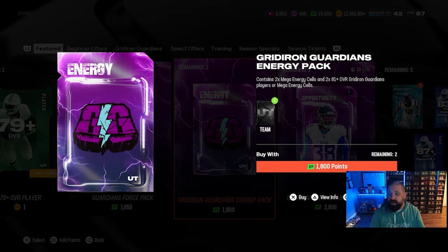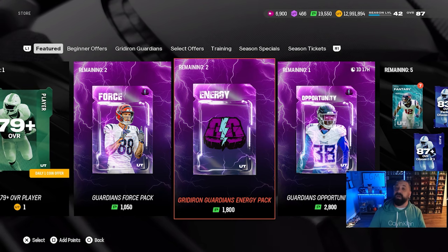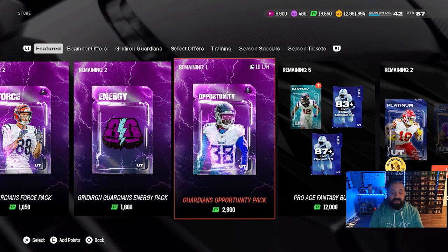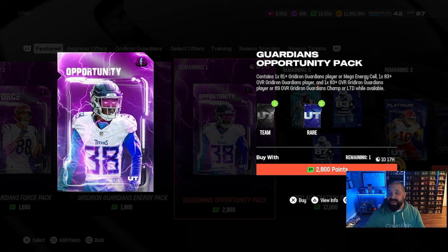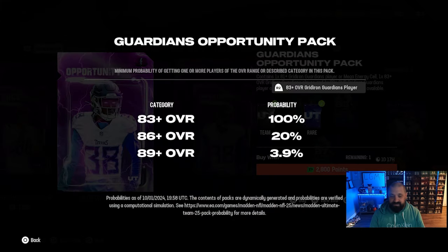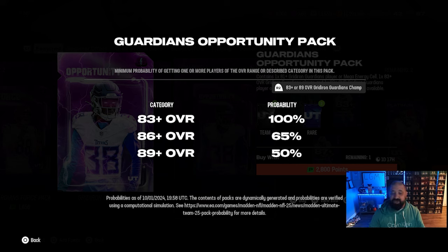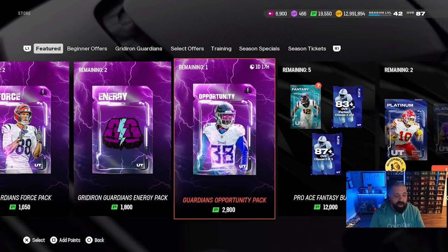There's also an Energy Cell pack giving you two 81-pluses and two Energy Cells. If you want to spend money to temporarily upgrade these players, you can, but I think it's a waste — they'll get nerfed in two weeks. The $25 pack includes one 81-plus or Mega Energy Cell, one 83-plus, and a final slot that's either an 83-plus or 89 OVR LTD. That pack has a 3.9% chance at 89-plus and the last slot gives a 50% chance at 89-plus. That one I'll probably open — strictly going after the LTD or higher-overall items.